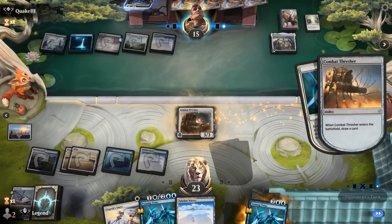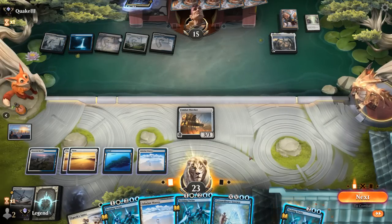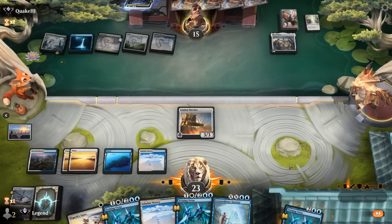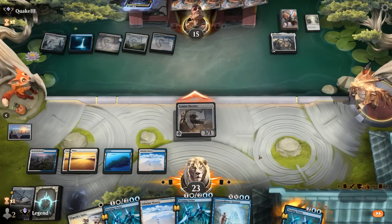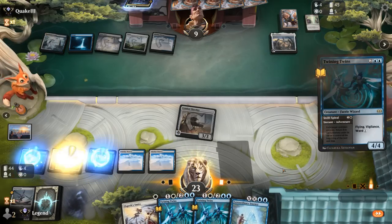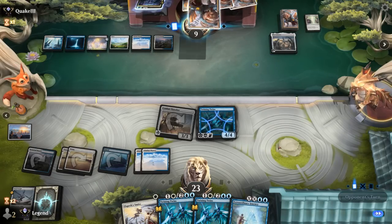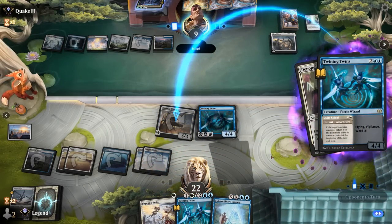Doesn't seem like the matchup for Elspeth's Smite. Another Twins — I'll take that, and a Journey. So: attack for 6, then I could play Journey X equals 0 and play the Twins to draw another card, or we could play Twins and keep up the Adventure to play around another sweeper — also good value. Opponent is somewhat likely to have another sweeper, so I think I like Twins keep up Twins. Could have tapped a bit better, but that's fine. Life totals not going to be all that relevant this game. And yep — another Depopulate, same as last turn. That works.